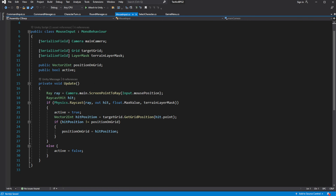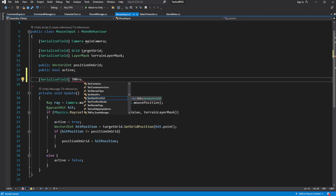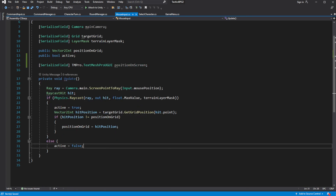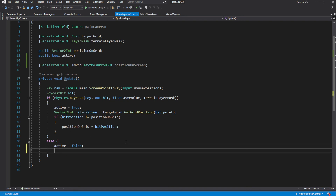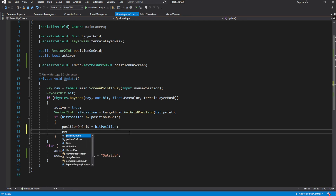Now for position: open MouseInput, create a serialized field for position text. In the Update, if we are outside the selectable position on the grid, display 'outside'. If we are selecting a node on the grid, put the position of that node into the text.